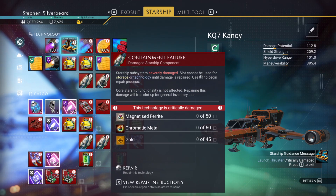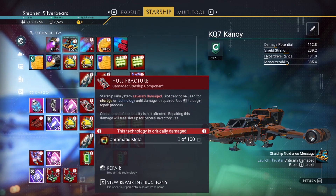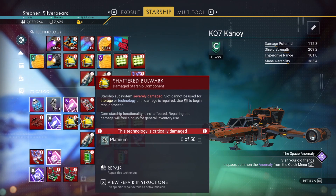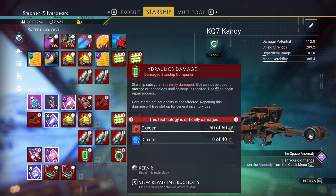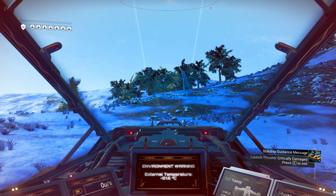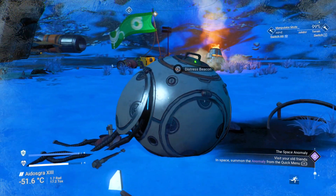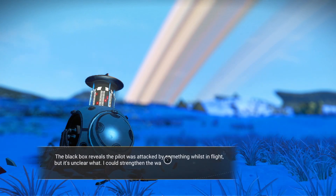We need wiring looms and chromatic metal. I've been picking up random gold so we could probably manage that. For the next couple of parts we're going to spend a bit of time walking across the planet and seeing if we can pick up some random gold. Chromatic metal is obviously a big one; chlorine we'd have to travel to a planet with salt. For platinum, there is dioxide on this planet so we'll be able to clear those off. We also need to interrogate the distress beacons.